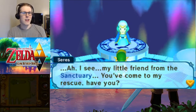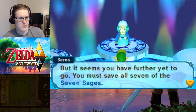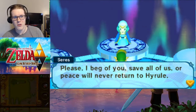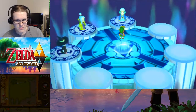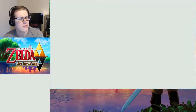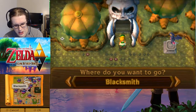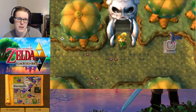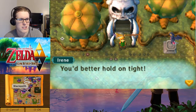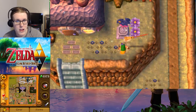My little friend from the sanctuary — you've come to rescue me. Bless your goodness. How strong you must have gotten since then. But it seems you've further yet to go. You must save all seven of the sages. Save all of us, or peace will never return to Hyrule. We do have one other thing we want to do while we're in the Lorule area. We have managed to save three of the seven sages, so we're making good progress.